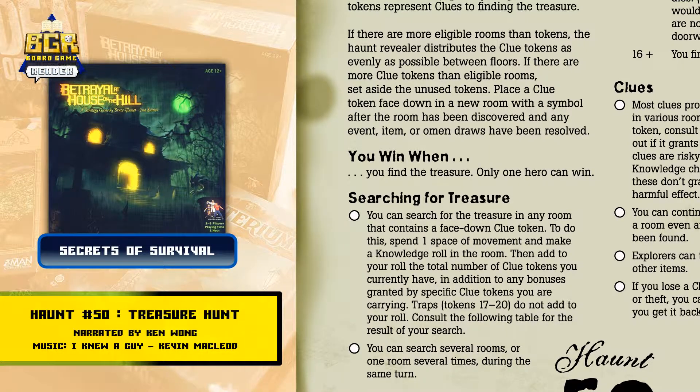Searching for treasure: you can search for treasure in any room that contains a face-down clue token. To do this, spend one space of movement and make a knowledge roll in the room. Then add to your roll the total number of tokens you currently have, in addition to any bonuses granted by specific clue tokens you are carrying. Traps — tokens 17 to 20 — do not add to your roll. Consult the following table for the result of your search.